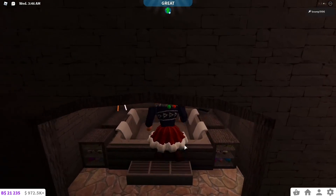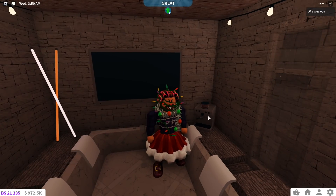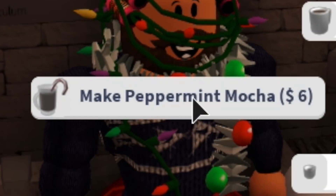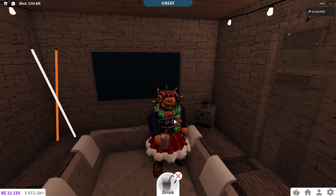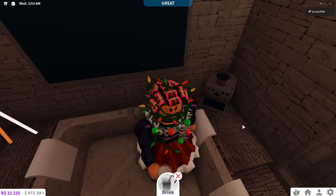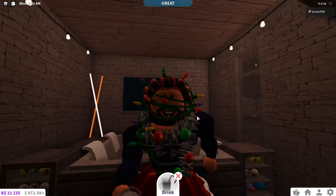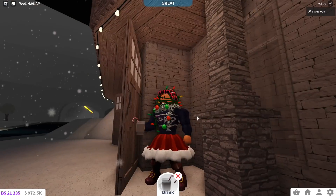And then we go on to the kitchen stuff. If you have one of those special coffee machines that you can buy with Blockbux, there is actually a peppermint mocha in here and it looks so cute. As you can see, it has a little candy cane inside it. And a lot of people don't actually know that you can do it. So if you have Blockbux, get one of those coffee machines and you can make your own peppermint mocha like that.